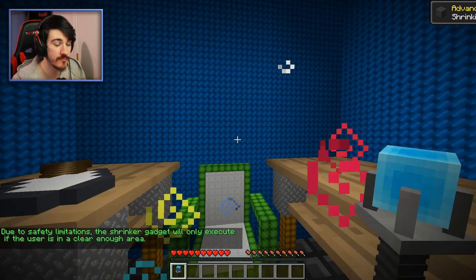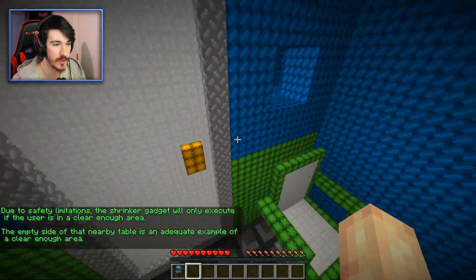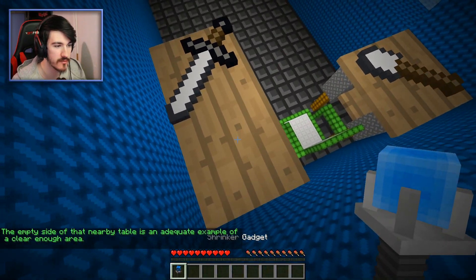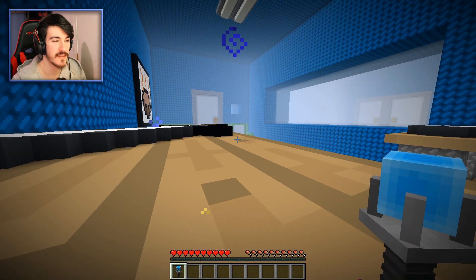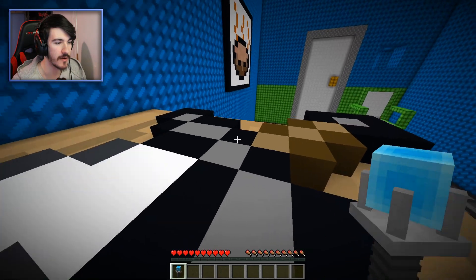Every time you encounter a new feature, I will be activated to inform you about its functions. Single right-click to view important unlooted containers. Secrets: 0 of 30. Super Secrets: 0 of 12. Due to safety limitations, the shrinker gadget will only execute if the user is in a clear enough area — the empty side of that nearby table is an adequate example. And just look at this — it looked really cool and it just is! I imagine I'm trying to get over there.